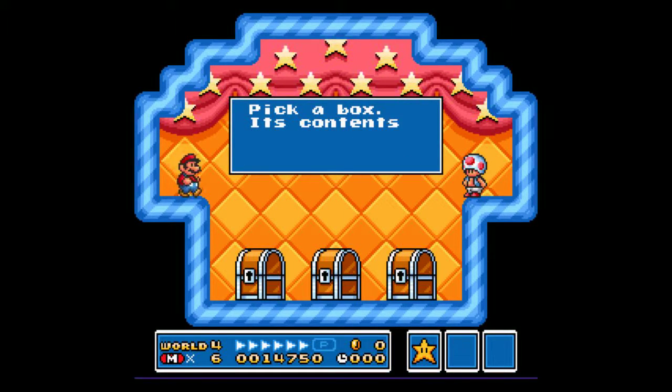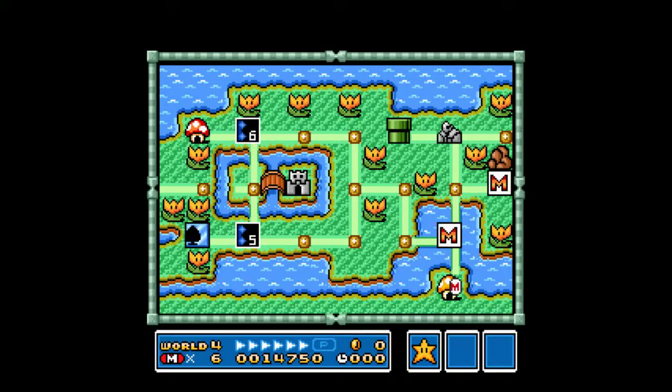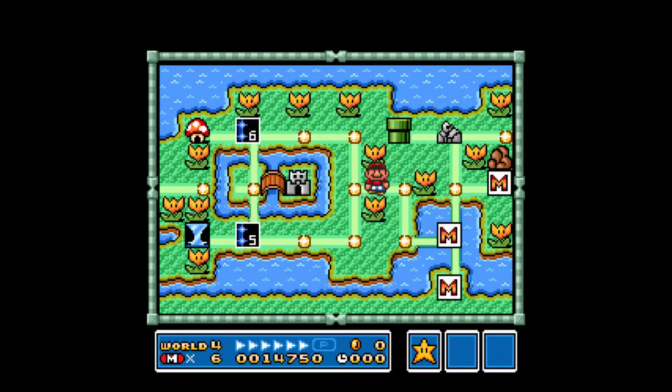Last time all the way on the right was a fire flower, so this time we're gonna pick the middle one. Super leaf. That's not too bad. I'm betting the mushrooms on the left side because it doesn't seem to have given us the next set of items yet.